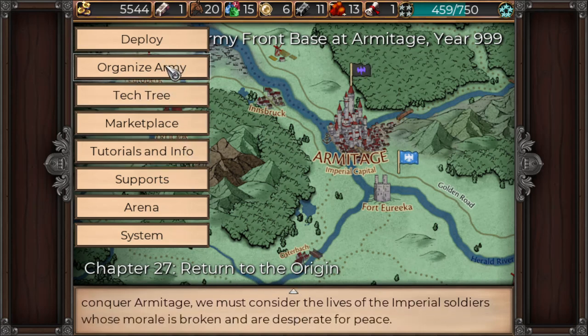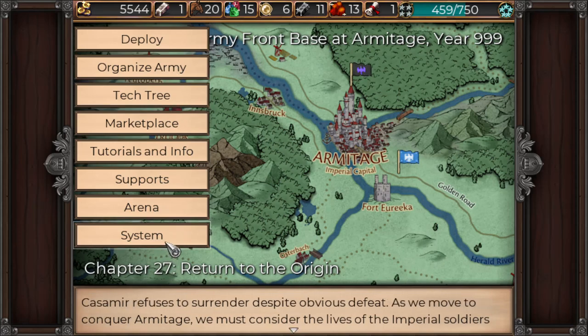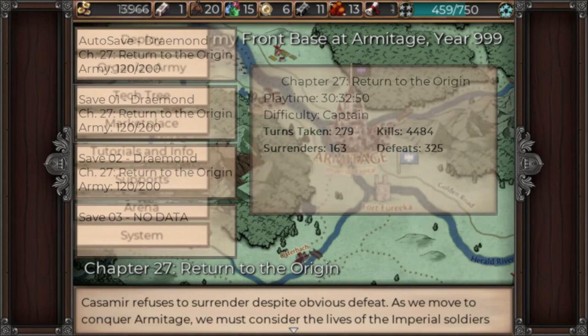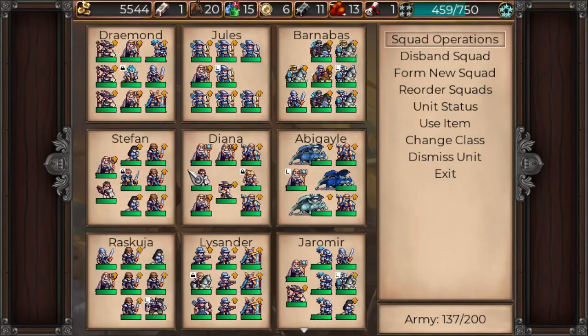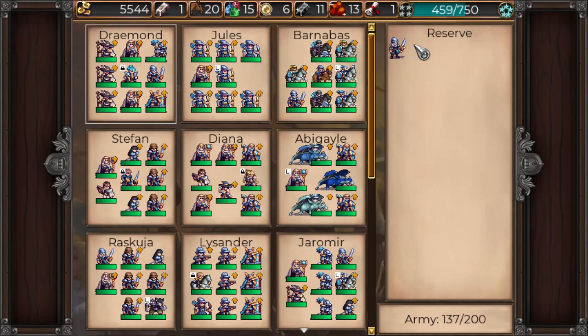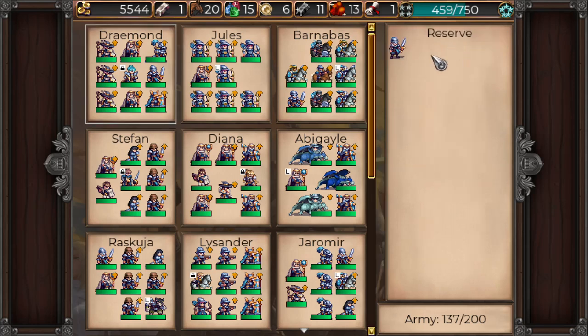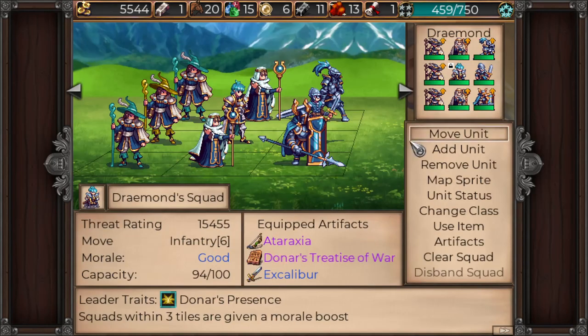I wanted to do a quick save here because I've been playing around with the organization of the army and filled out our squads a bit. We have one in reserve, but Draymond now has nine people in his squad. So does Lysander. Just basically filled out everybody really quick.